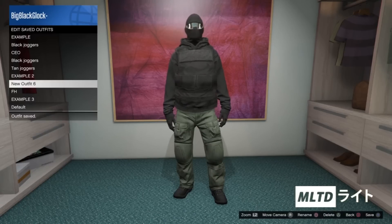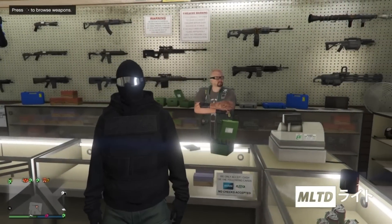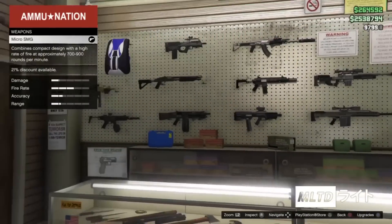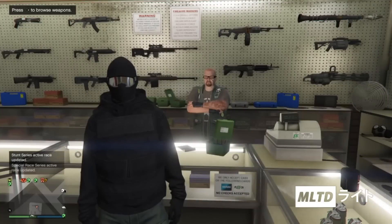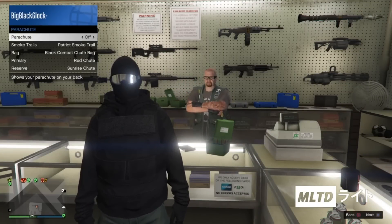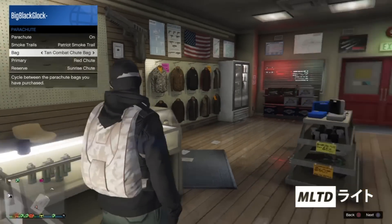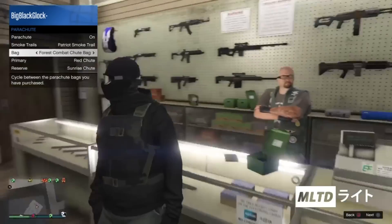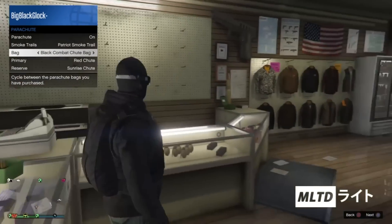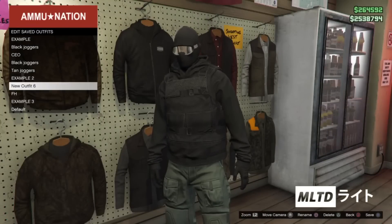Now that we have that out of the way we're going to back out and head down to the nearest ammo store. As we've done with the other outfits we're going to start browsing the weapons section and make sure that we purchase a parachute. Just in case you've forgotten how to put it on, we're going to open up the interaction menu, go into style and parachute and make sure it's set to on. For this outfit we can either use the black combat chute bag or the forest combat chute bag depending on which one you want. Now that we have made our selection we're going to head over to the top section of the store. We're going to make sure that we save the outfit before we continue, then we're going to need to leave the ammo store.